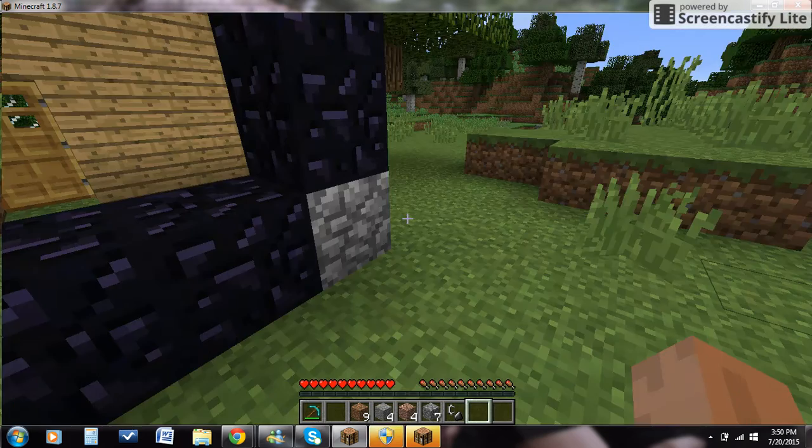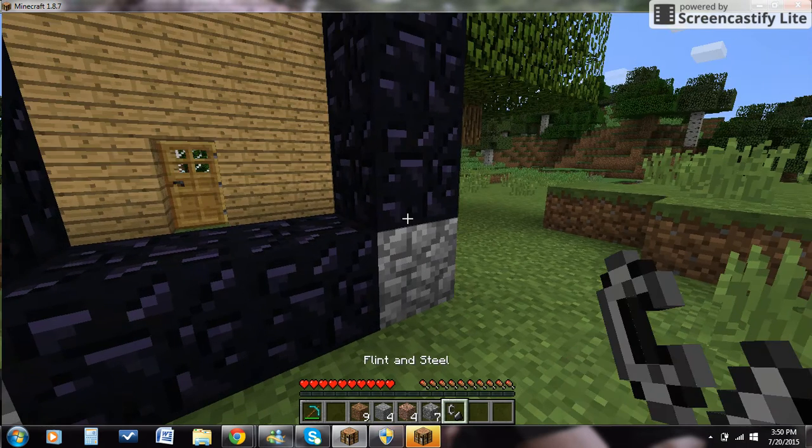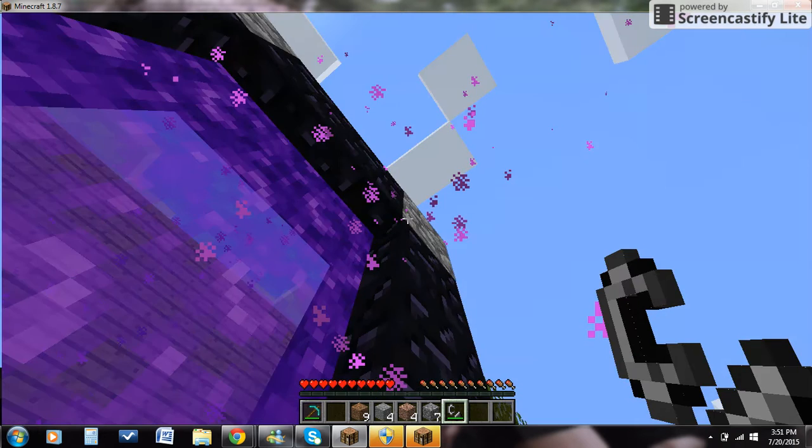What you do is you get your flint and steel, and then you light it — and we have a nether portal!